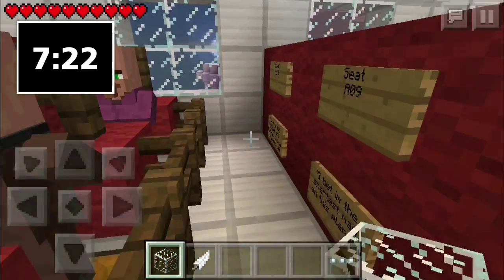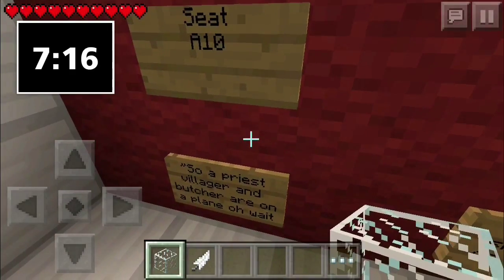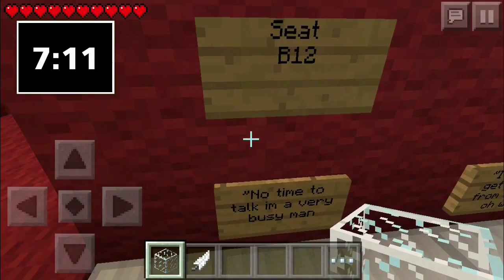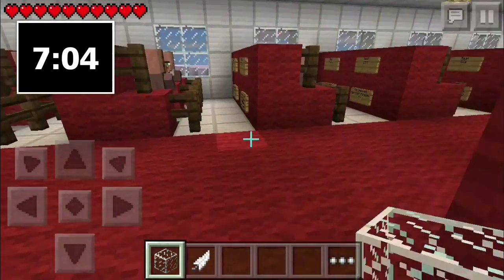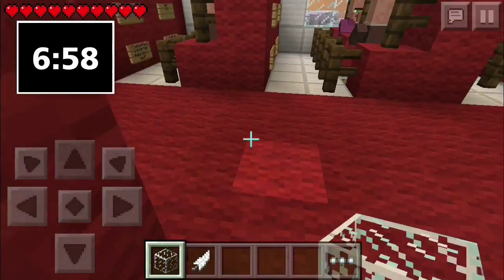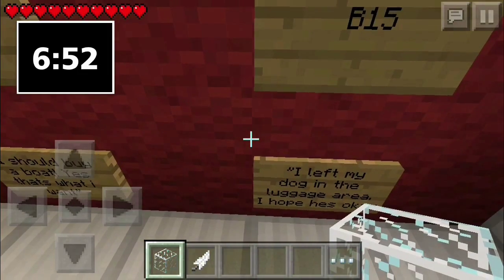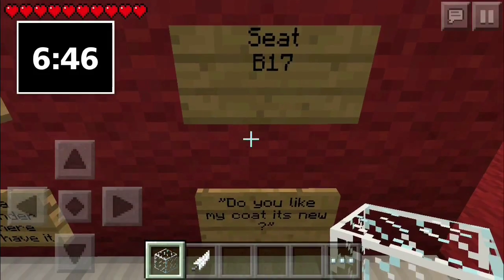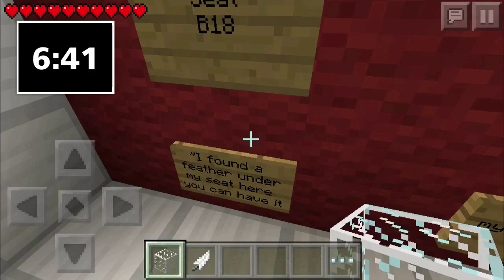Okay so the bomber is on an even seat — that's gonna help a lot. 'I've been the smartest man on the plane.' Okay, whatever. 'I forgot to get a knife from upstairs — oh well.' Why would you want a knife on an airplane? 'I'm so hungry.' 'There's a bomber on this plane, my nightmares have come true.' 'I should buy a boat.' 'I left my dog in the luggage.' 'Do you like my coat? It's new.' Every other villager has that coat.